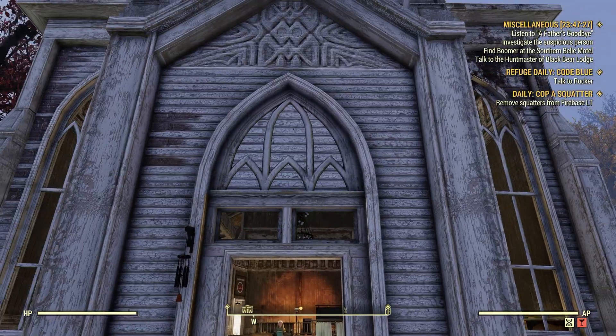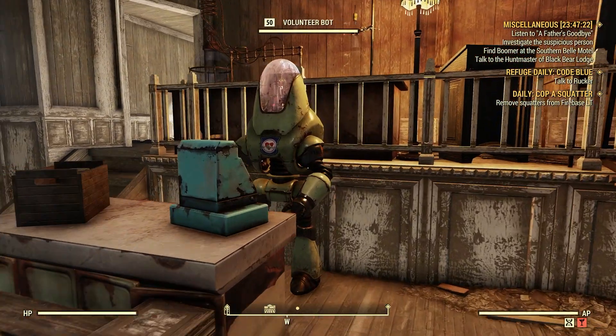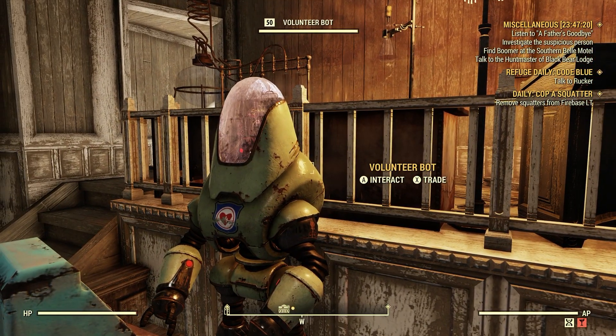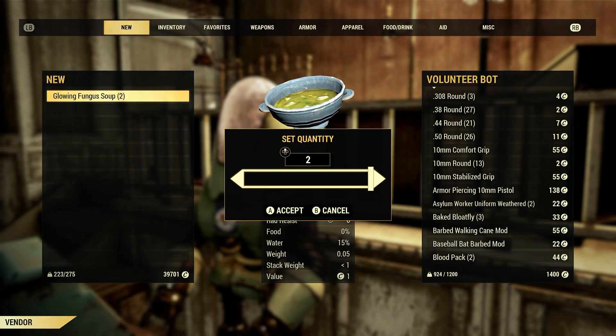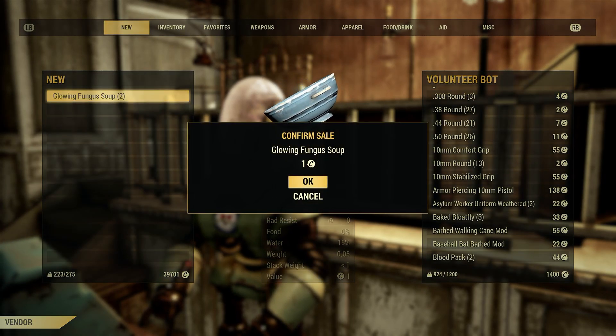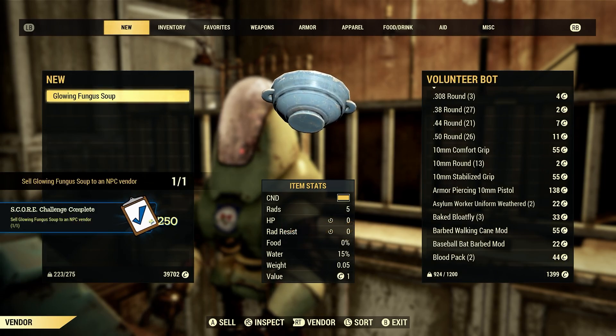Right here in the church we have the responder robot, and these are considered NPC vendors. We'll go to trade and sell one glowing fungus soup. Done — sell glowing fungus soup to an NPC vendor: one for one.